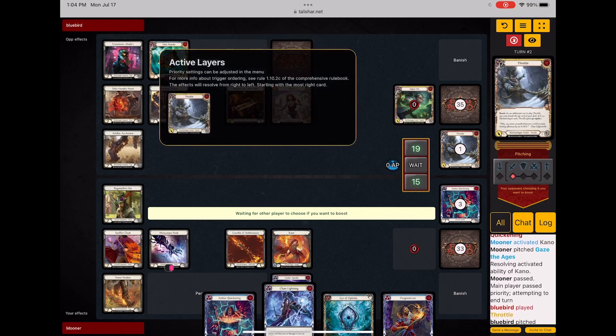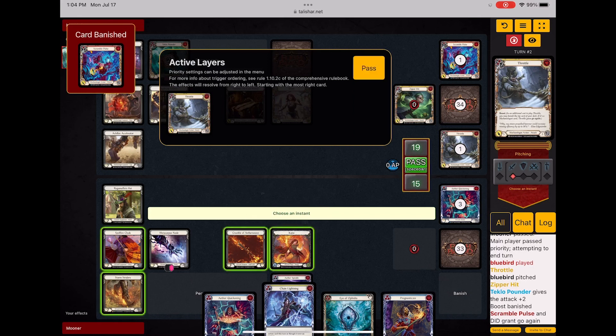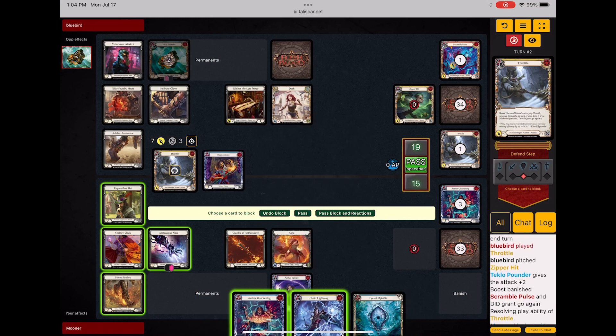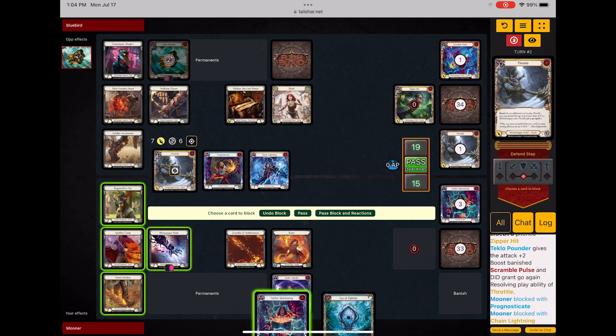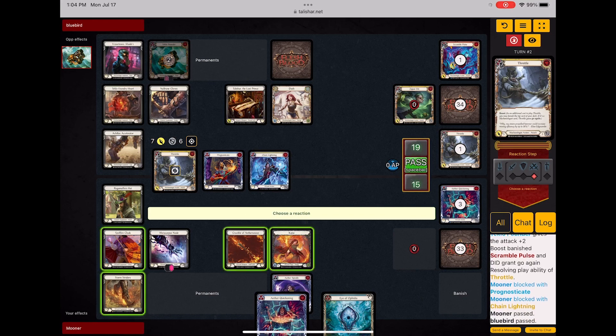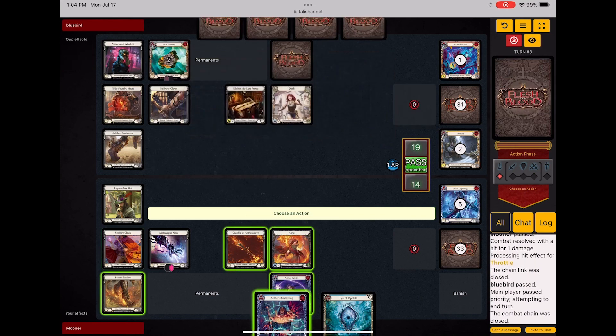Now I can just block out a little bit of this, so I'm going to shoot the Spindle back. I'll take six of this, take a damage. What I should have done was block with the blue Quickening and put the Chain Lightning in the Arsenal, but I'm just noticing that now — that's kind of a misplay.